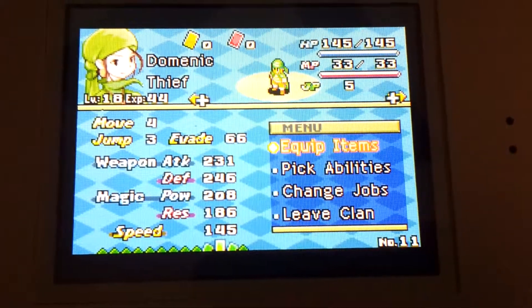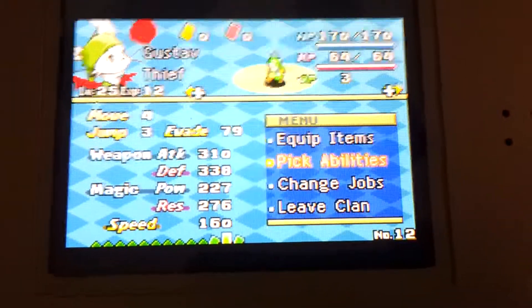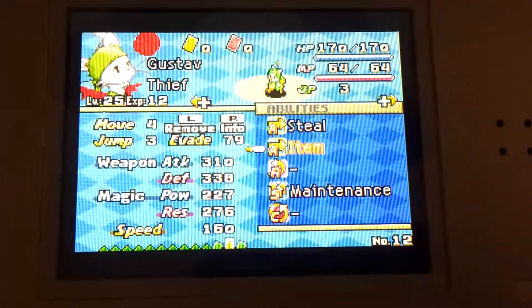And then a couple of thieves, because stealing abilities and items in this game is so much fun. And then this Moogle — I believe if I give him Mog Knight ability to equip shields, he can actually get 96% evasion. That's why I got this homeboy around.